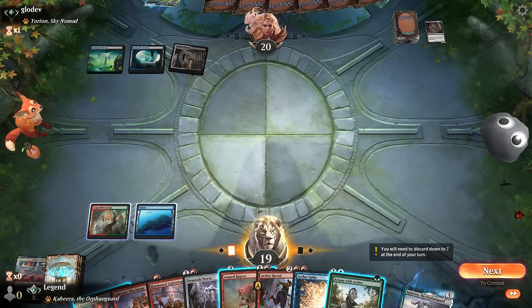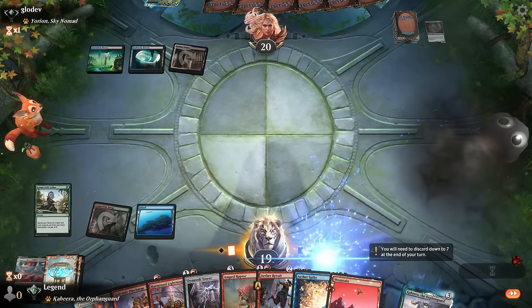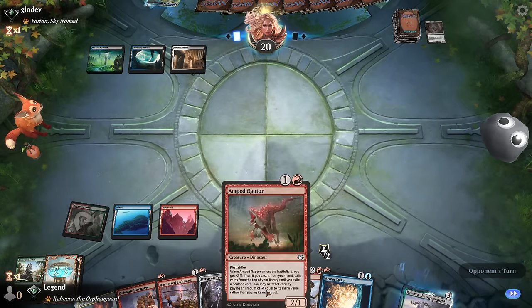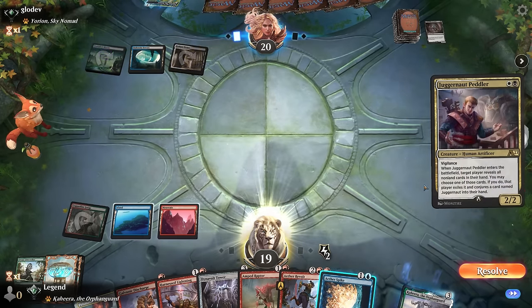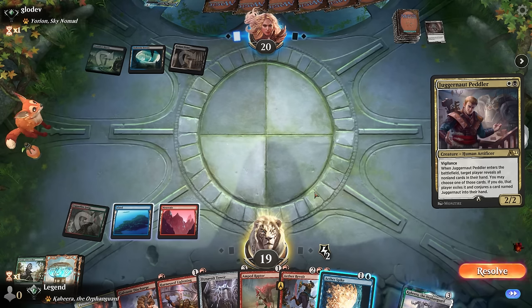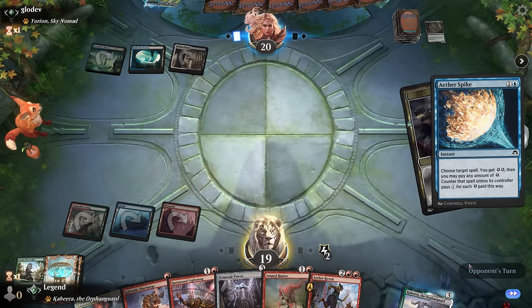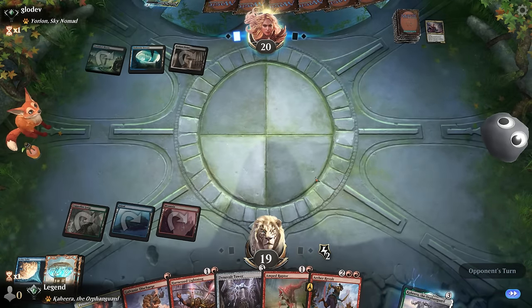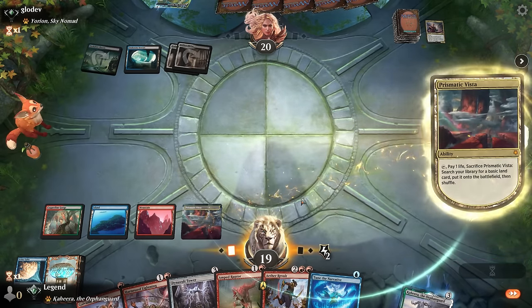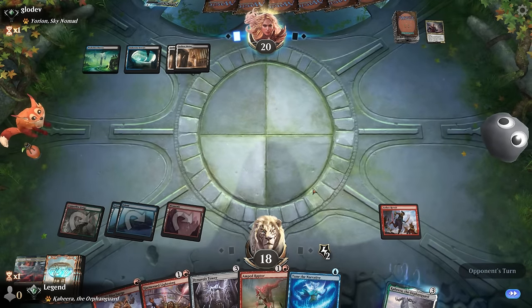I can keep up Etherspike and just cast Attune here, and if I can save Prismatic Vista until after we play Aether Revolt it's better. I'm going to go shields up on spike and maybe next turn play Raptor with spike backup. Peddler — basically a discard effect, so it's essentially going to get rid of my counterspell; may as well cast it now. I can then resolve something powerful like Aether Revolt, which might be better than Dynavolt Tower at this point.